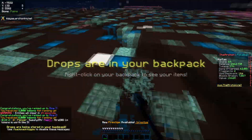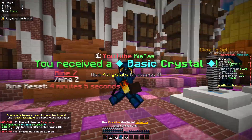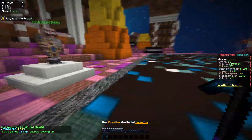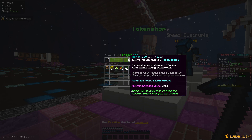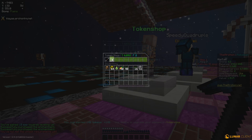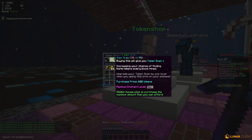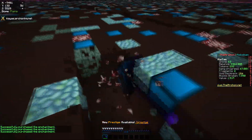I also have 37k tokens, which I'm most likely going to be selling some of and also using some on my pickaxe. I decided it's smarter to go full out on the token scan enchant — by doing so I'll be able to get token scan to a really high level. We're almost done and boom — we now have level 80 of token scan, so I think I'll be gaining quite a lot of tokens.